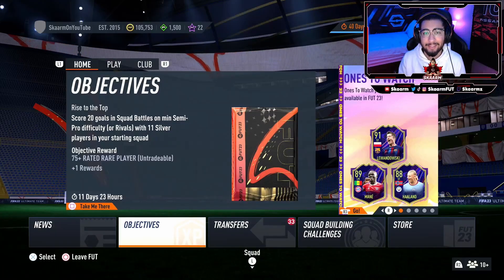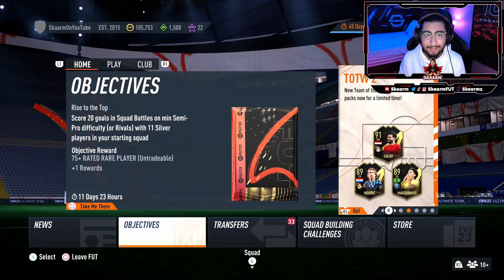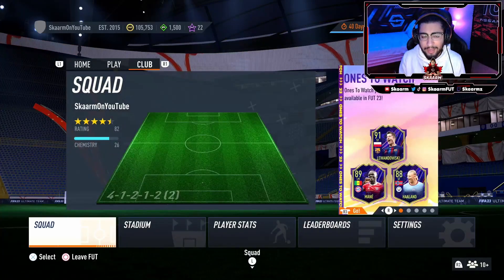What is up guys, it is Skarm, and for today's video I'm going to be showing you how you can avoid a kit clash in FIFA 23 Ultimate Team. A kit clash is when both kits look very similar, and you don't want that to happen. So step one, go into Club.